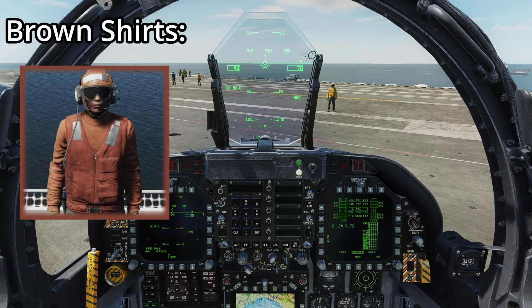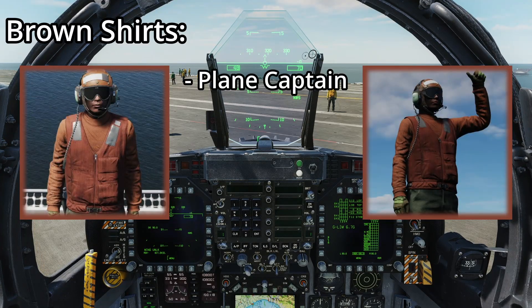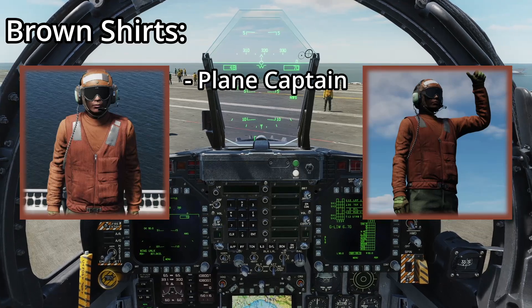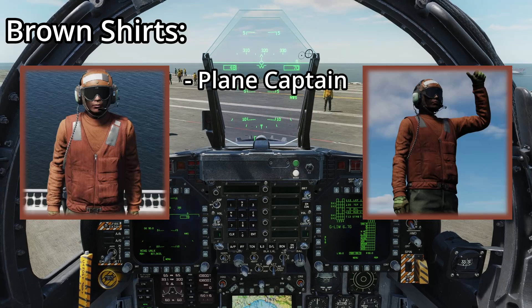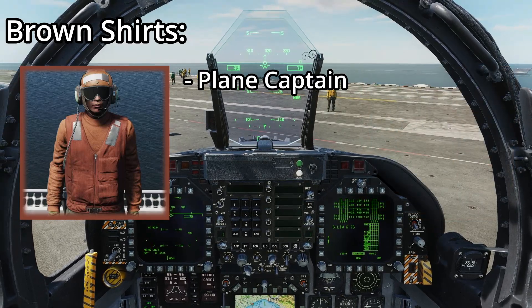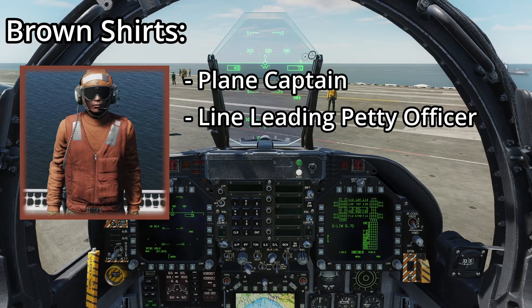The last color we'll be working with today are the brown shirts — that will be our plane captain. He's responsible for preparing and inspecting the aircraft prior to takeoff and will be the first person we signal when we're ready to start up and when we're ready to begin taxiing. The other role for a brown shirt is as a line leading petty officer, but these aren't really implemented in DCS.